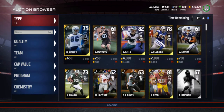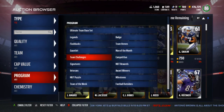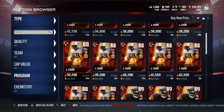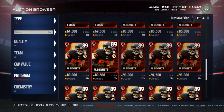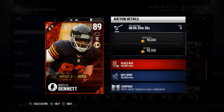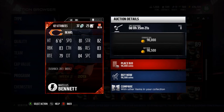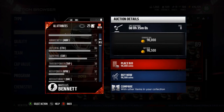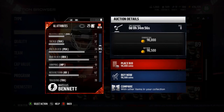Let's compare him to the Jared Cook price. Jared Cook is down to 50k — he was at like 70k yesterday, which was ridiculous. Martellus Bennett is going for about 82k. I'll probably lurk and try to snipe some collectibles tonight with the flashback bundles out. I might just end up buying him off the auction instead of doing the set. He has 81 speed, 82 strength, 83 run block, 86 catching, 83 release, 79 route running, 84 catching in traffic, and 88 spec catch — pretty decent card.